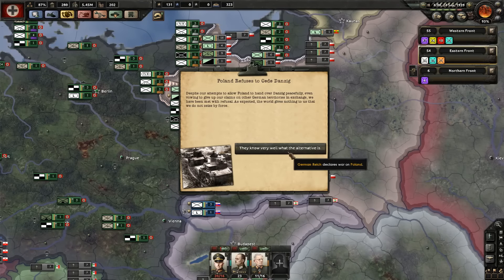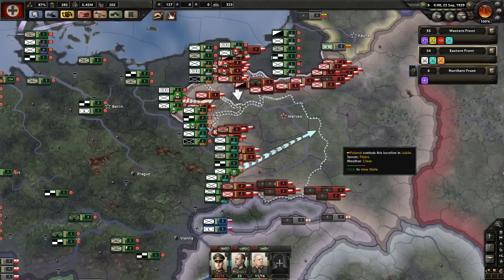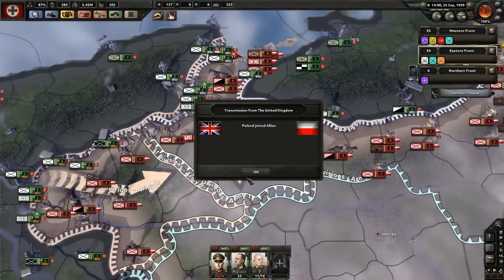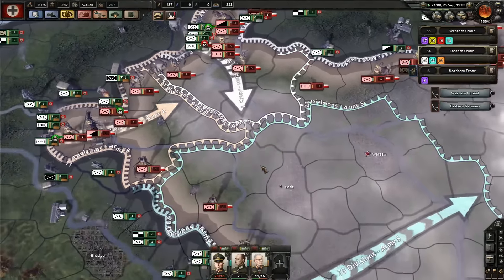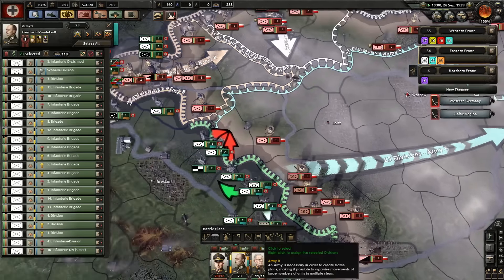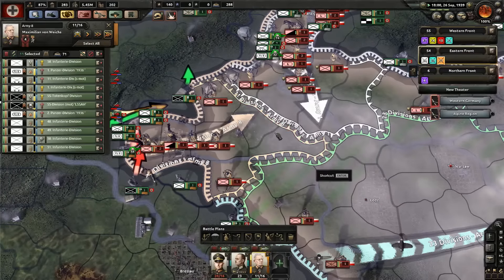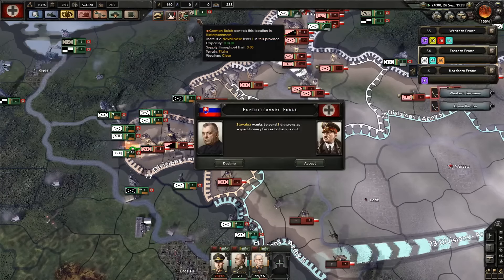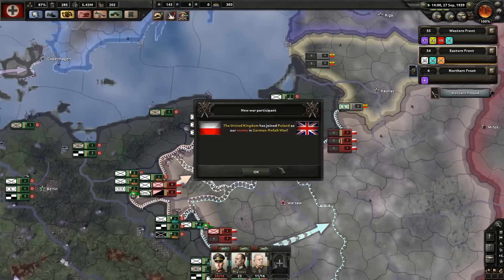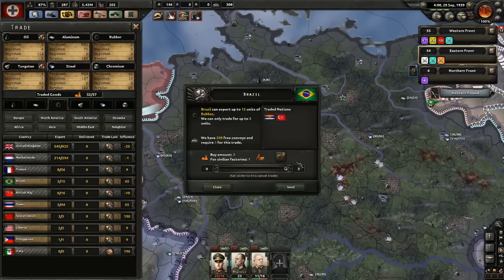Well, they know what the alternative is. Let's start slowing this down and see what we're working with. Poland joined the Allies. I want you to get aggressive — just be aggressive. Albania wants to send volunteers, go for it. Slovakia — no, you're going to need them yourself. The war has officially broken out now.